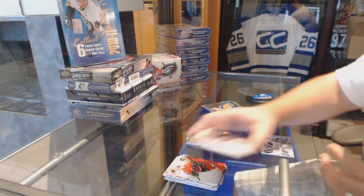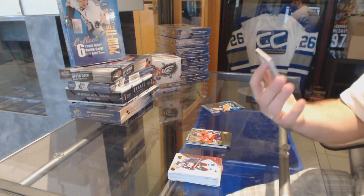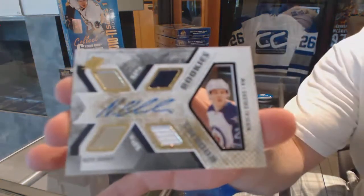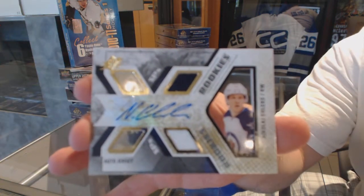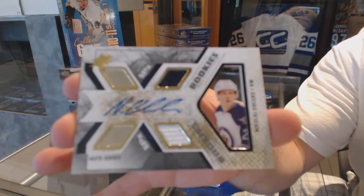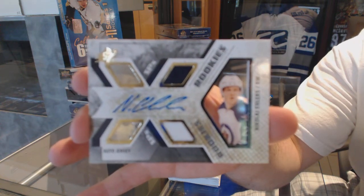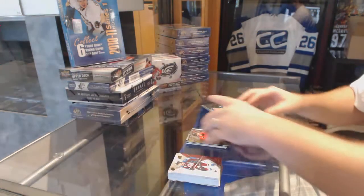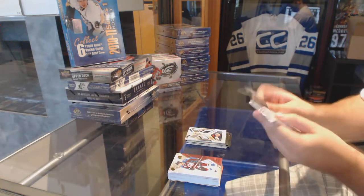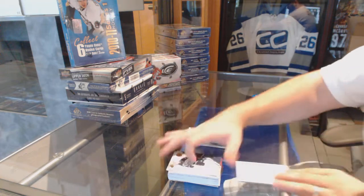Ooh, good one! We've got a dual rookie jersey auto, numbered to 399 — Nikolai Ehlers. We've got one of the SP ones, and SPX rookies of Brian Berlin.